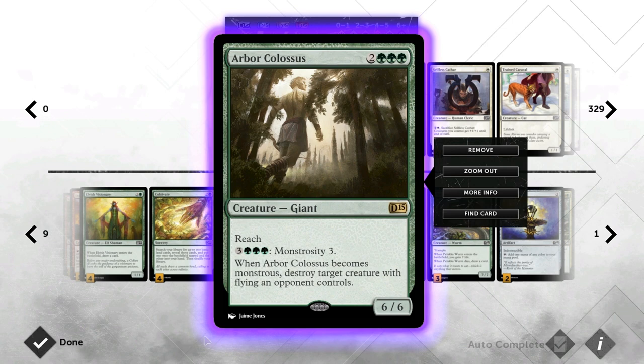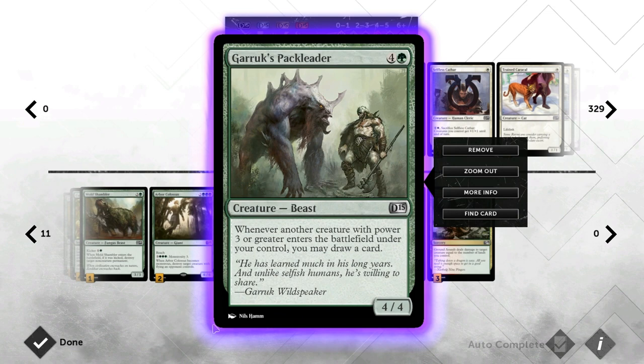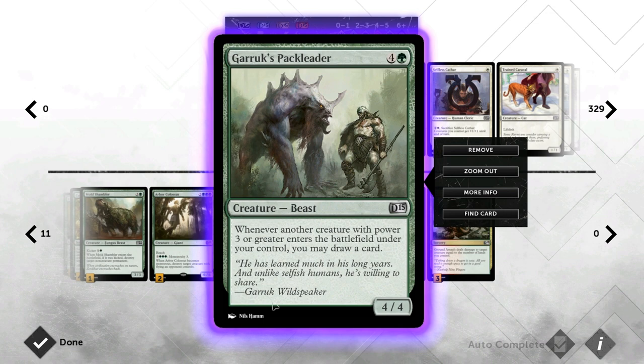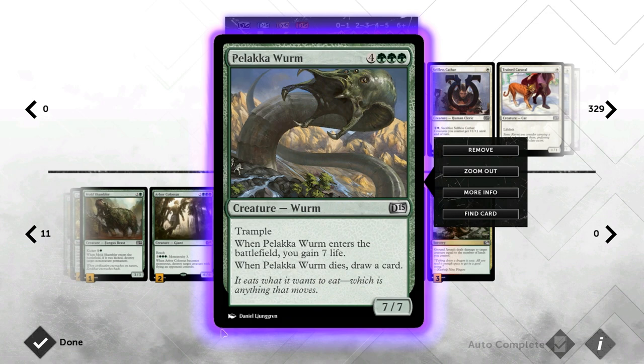Then we've got Arbor Colossus — just another big creature that can be a problem for a lot of decks. It also blocks cards like Stormbreath and Baneslayer Angel and can kill flyers, which is pretty nice. Moving on, we have Garruk's Pack Leader, which is not as insane as in a Naya midrange deck since we don't have as many big creatures, but it's still a good card draw engine that triggers off about 15 or 16 cards in our deck. That's why I like the Mold Shambler — it's a 4/4 that survives Anger of the Gods, so you can still develop your board without telegraphing that you have an Anger in hand.